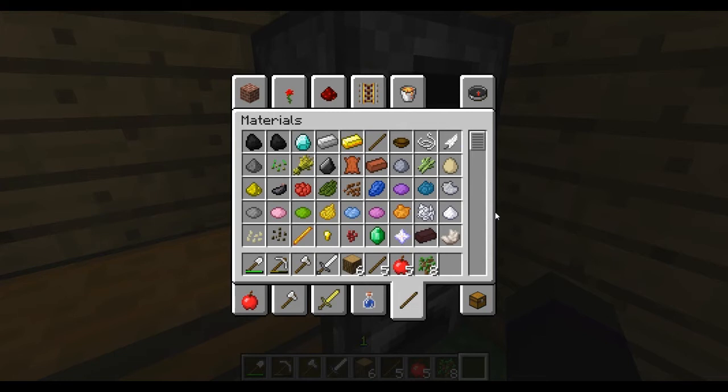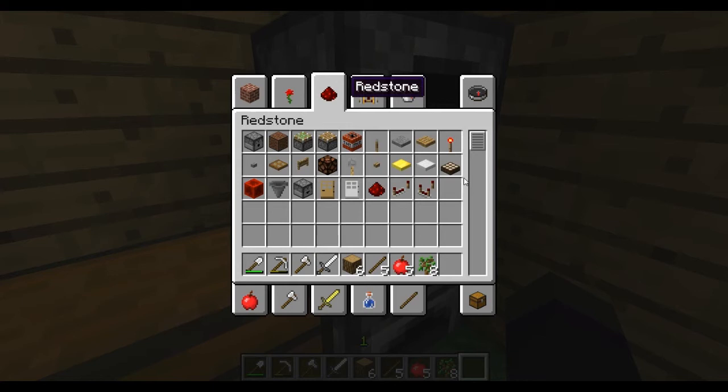Some new things have been added to Minecraft so I thought we should have a quick look at them. What's been added includes the weighted pressure plate (light), the weighted pressure plate (heavy), and a tripwire hook. There's also a daylight sensor — if you have it hooked up to a redstone lamp it will tell you whether it's day or night, which is quite handy.